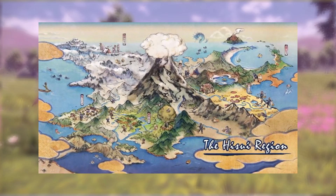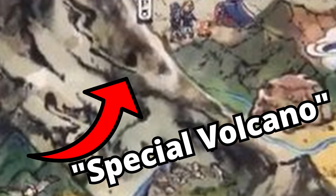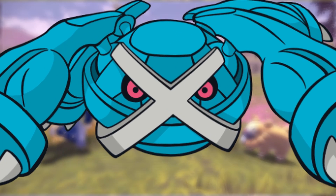Looking at the map, there seem to be caves in the Hisui region, especially near the volcano. If Metagross is allowed to ride in the open world outside of these dark caves, then I think Metagross would be floating like a UFO and bringing you to places. Metagross has finally had its freedom.